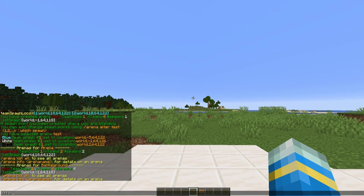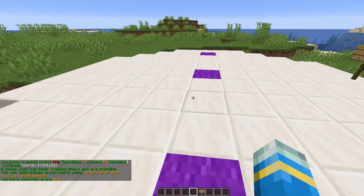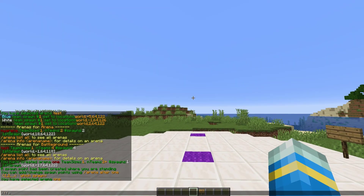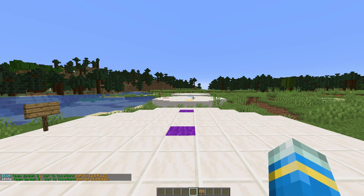Finally, we've got free-for-all. If we do /ffa create and then let's call this one 'one', it's going to create our free-for-all arena. Then we can set a couple more spawn points — /ffa alter one and then two for the second spawn. We can repeat the command for spawn point three, and there we go, we've set three arenas up.